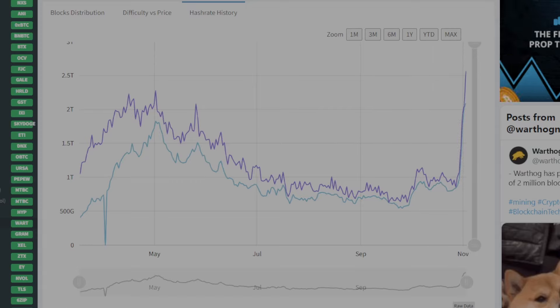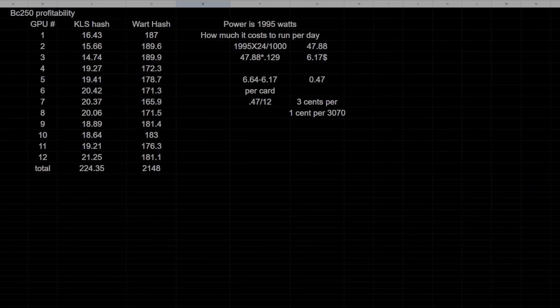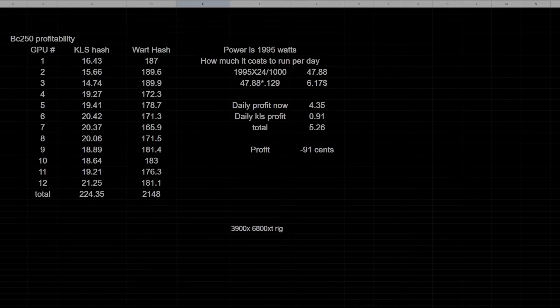The hash rate went from just under a terahash to about 2.5 terahash — a 2.5x increase in three days. So what did that do to my BC250s? If you watched my video, I made about 47 to 57 cents a rig for a little bit. Fast forward three days and we went from making 50 cents to losing 90 cents a day. The BC250s are getting turned off today, which is a bummer — using about 2,000 watts to lose a dollar a day doesn't seem worth it, especially with my high power rate.